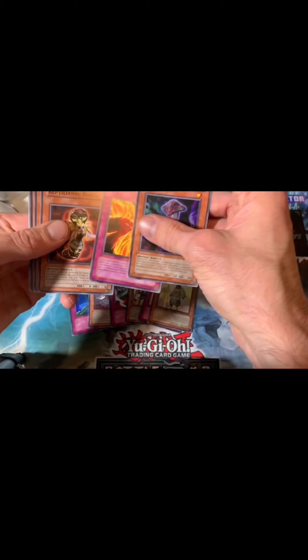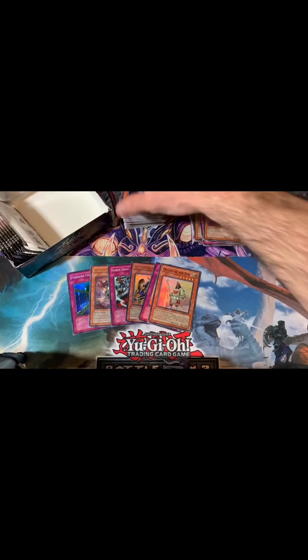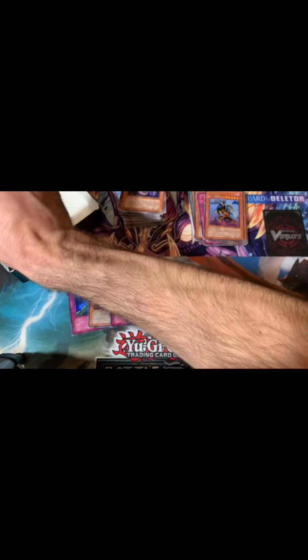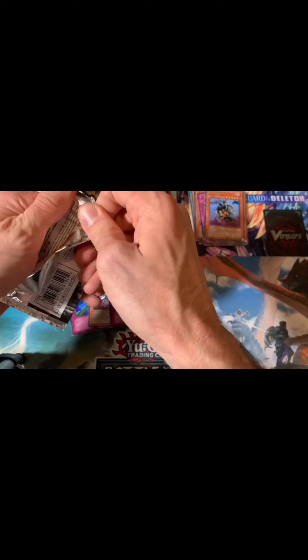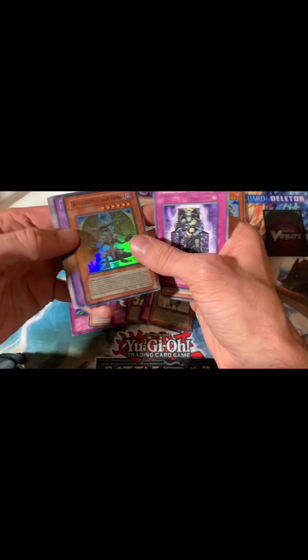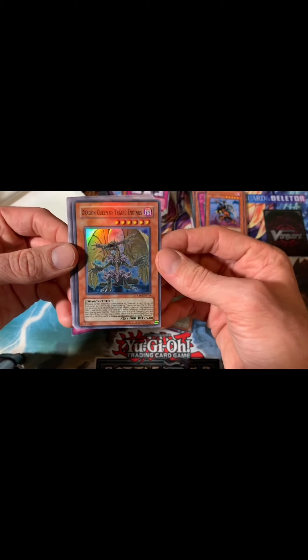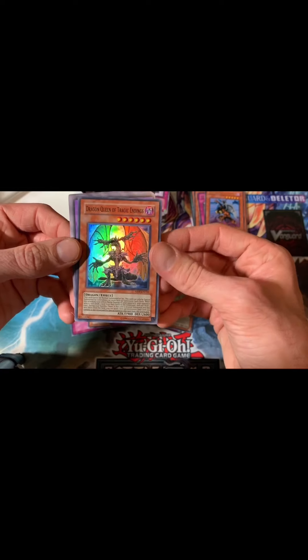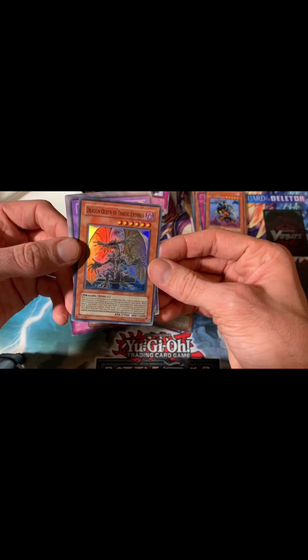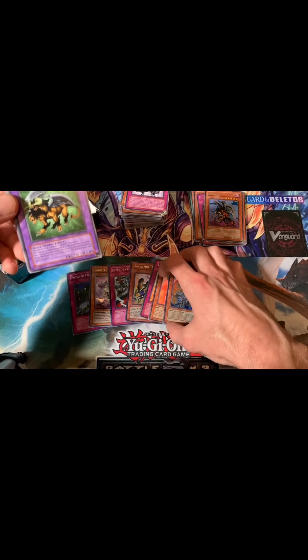Let's get a synchro monster — we should really try to get a synchro monster out of here; that would be great for a box opening of this set. Burfet again, nice. Power Invader — power cards that went along with Jack's theme of his deck with the resonators and power monsters. Come on, let's get that synchro monster. Dragon Queen of Tragic Endings — Misty played this with her reptilian deck. Cool card, really really cool card, cool looking artwork, but not a great card. Happy with another foil.